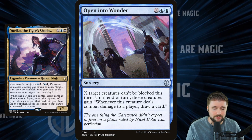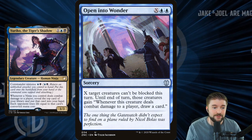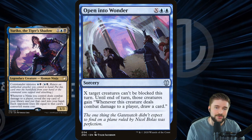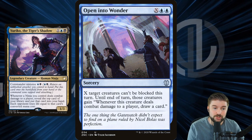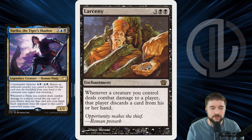Open into Wonder is one of the best sorcery-speed ways to do this. X target creatures can't be blocked this turn, and until end of turn those creatures gain 'whenever this creature deals combat damage, draw a card.' So we get more value off of this two-mana X sorcery that we can play and just push all of our creatures through.